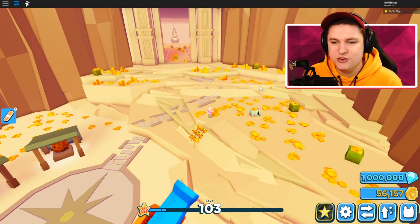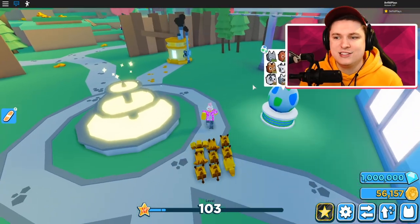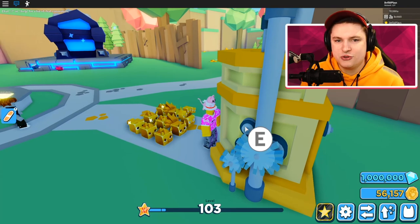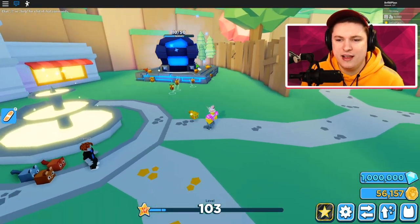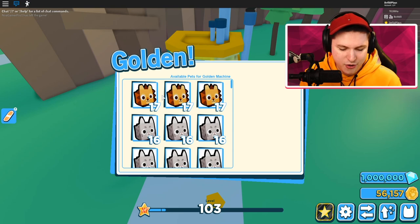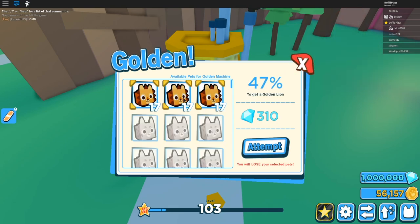We've opened up all the eggs — we got ourselves three lions and a lot of other pets. We're ready to go to a public server and start a trading spree. We can now see everyone's level and the trading option. The big chest is still there with 26 million HP left — my pets are just chilling while I make some golden pets.